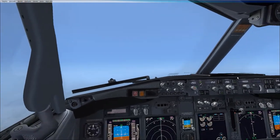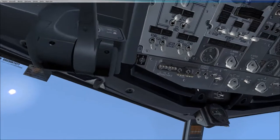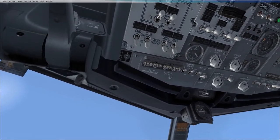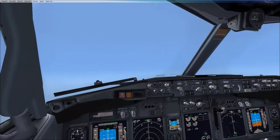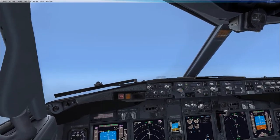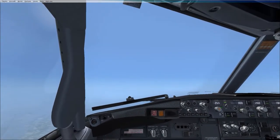So we're past flight level 100, so there's a few things we'd do now. We can turn the landing lights off, and the turn-off lights off. Yep. Take the start switches to off. Yep. And let's accelerate to 300 knots. 300 knots winding up, and 300 knots set. Great. I'll say 'winding' next time.